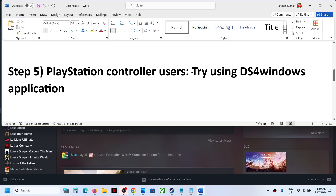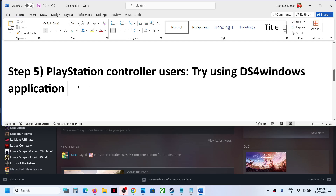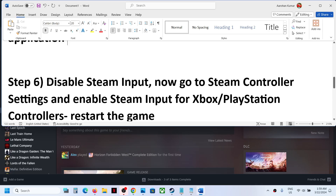The next step is for PlayStation controller users — try using the DS4 Windows application. Search for DS4 Windows in Google, download the application, configure your controller, and then use the controller.